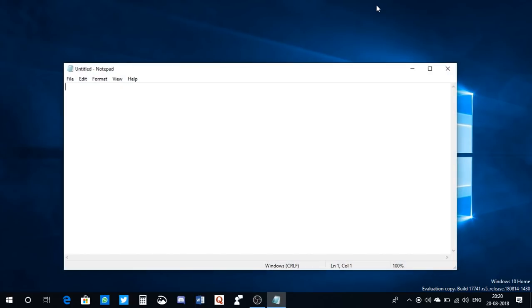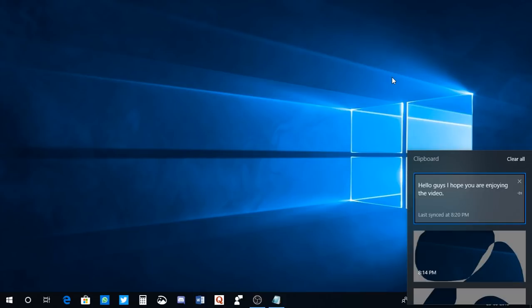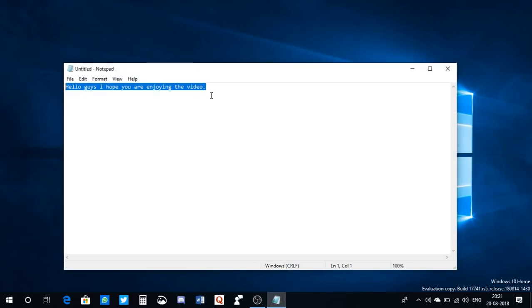I'll type 'Hello guys, enjoy the video.' When I copy it and then press Win key + V, I can see the text I just copied — 'Hello guys, I hope you're enjoying the video.' It's pretty great. I can even paste it right here, and if I go to Cloud Clipboard again by pressing Win key + V...